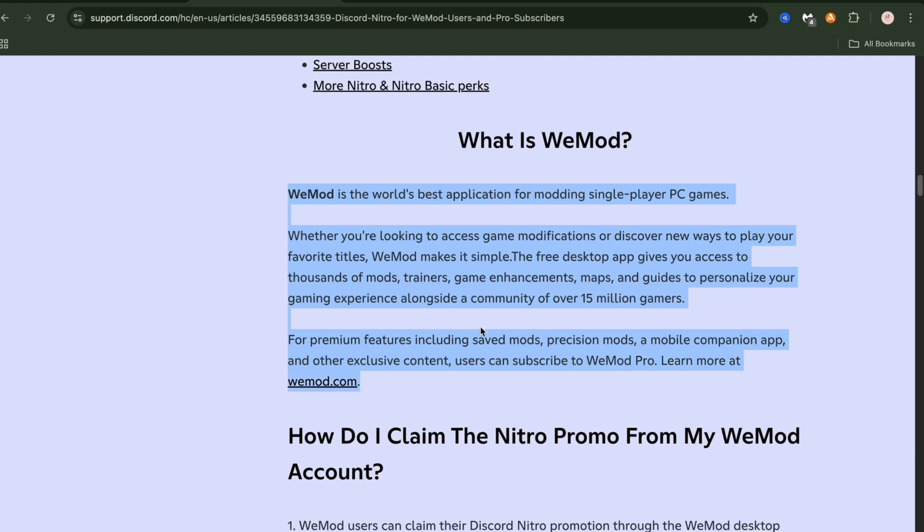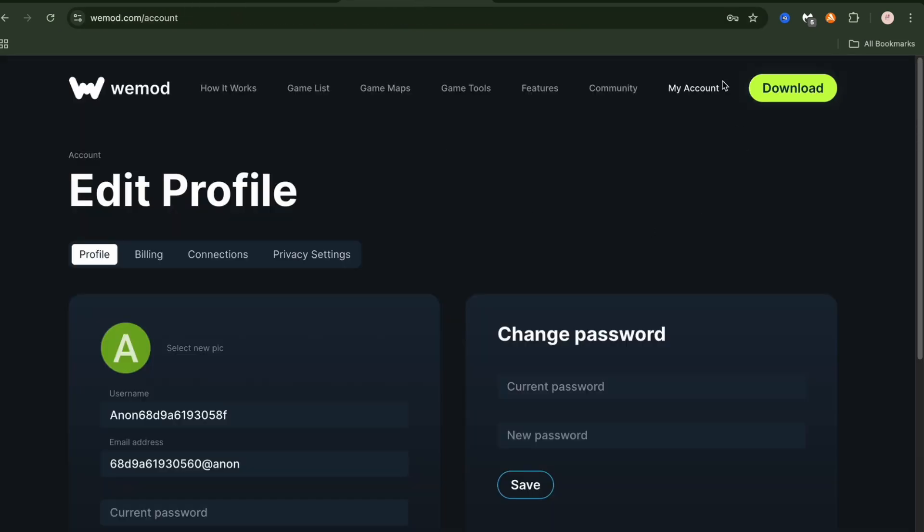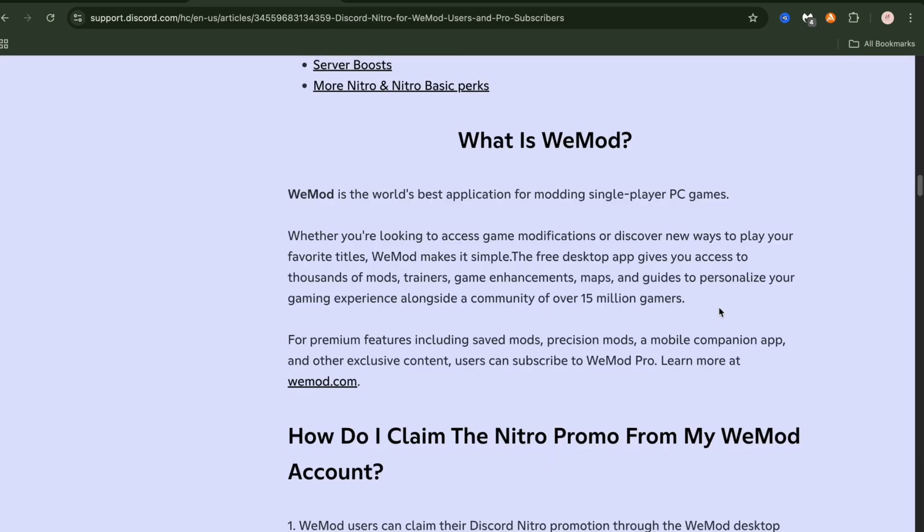For those who didn't watch my last video, WiMod is basically a cheat mod app for games that allows you to use hacks like high jump, aimbot, invisible, and things like that — features you don't get in the regular version of the game.